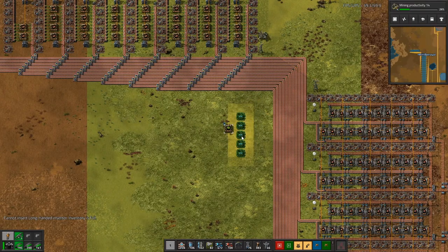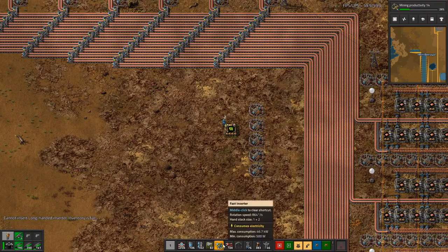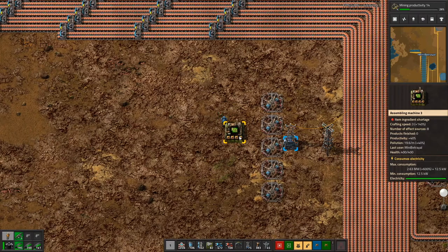We'll grab some of these, pop that down, and add some power so we can see how fast things are moving. That on its own has a crafting speed of three. It makes two per second at a crafting speed of three, at a productivity of 1.4 — each machine will make 8.4 circuits per second.